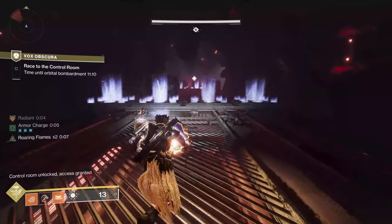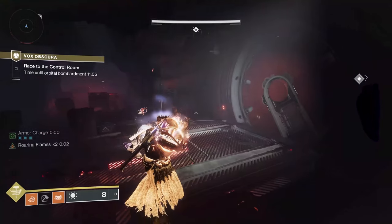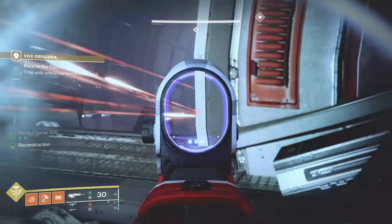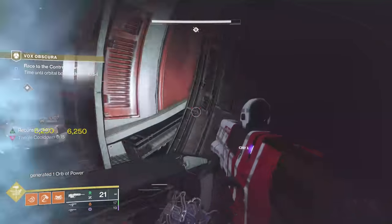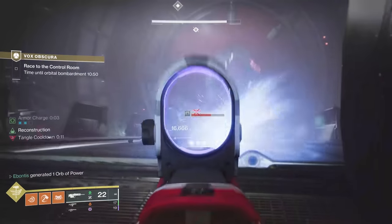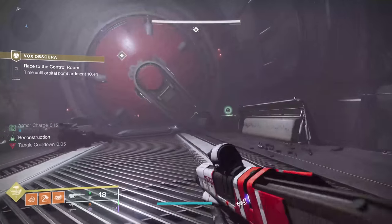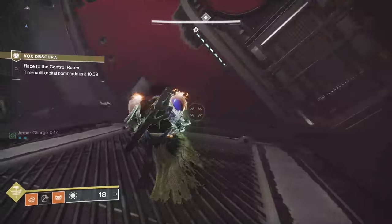When you get all three, you're going to be coming back to the middle section to head towards the boss room — it's going to be the big round door. I know I've got a lot of adds down there. You're going to have a lot of turrets in here. You can send a couple of Threadlings around. While those Threadlings take out the big guy. When you get close to the door, it will open — it's actually just on a timer; I usually just run faster.